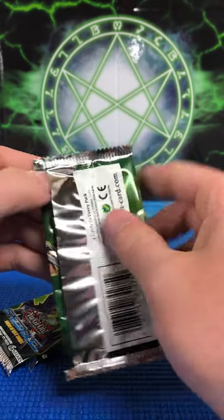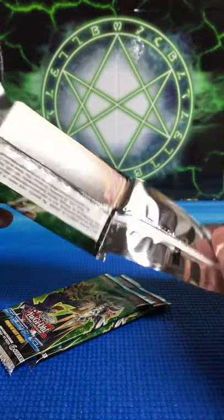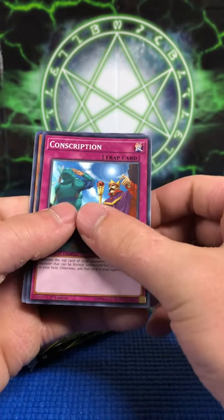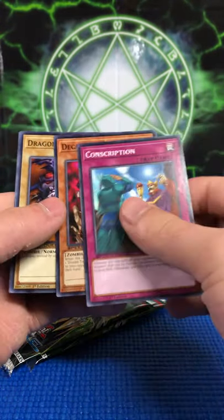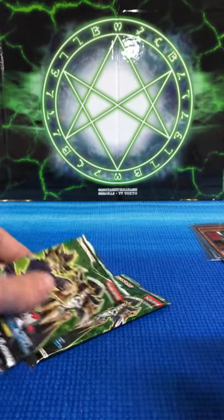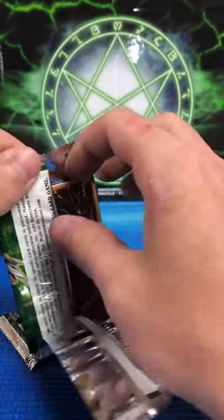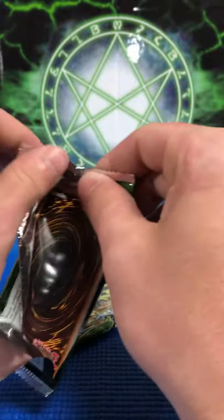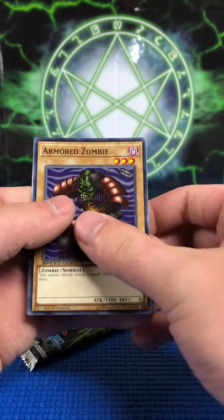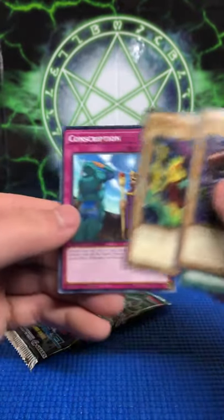Still looking for Arcana. Conscription, Decade Commander — Decade Commander is from Magician's Force, that's when Unions first came out, I believe. Dragon Zombie and Mystic Horseman. From my childhood, I don't remember opening those packs too much. Next pack: Armored Zombie, Magician's Unite, Magical Ghost, and Conscription. A lot of repeats.